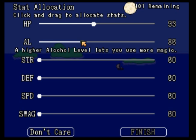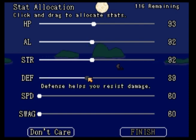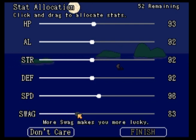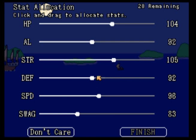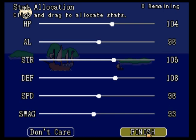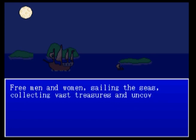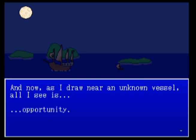Oh boy. I'm just going to drag them somewhere around the middle. More speed, more swing. Okay, I think that's what I'm going to have for my stats. The game's narrative intro reads: Free men and women, sailing the seas, collecting vast treasures, and uncovering the secrets of the world - that's what it means to be a pirate. That's why I became one. And now, as I draw near an unknown vessel, all I see is opportunity.